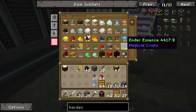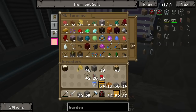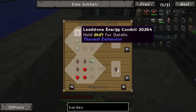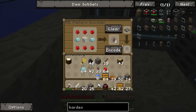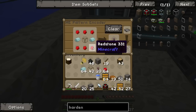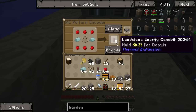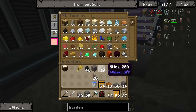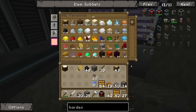Let's teach it how to make the leadstone energy conduit. So we need some redstone, some glass, and some lead. That should be all we need to teach this thing how to make these. Lead, glass - let's get rid of that and put that in there so it's using the right type. Resonance thermal expansion - yep, that's it. Encode. That's what we wanted, so that can go in there. So we can ask the system to make them for us. Could you craft me... a stack of them should do. Sixty six. Nice.